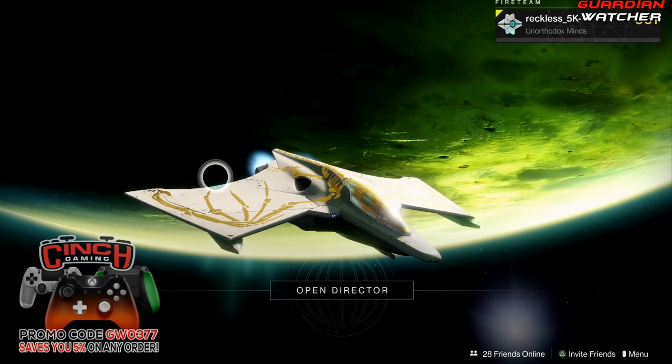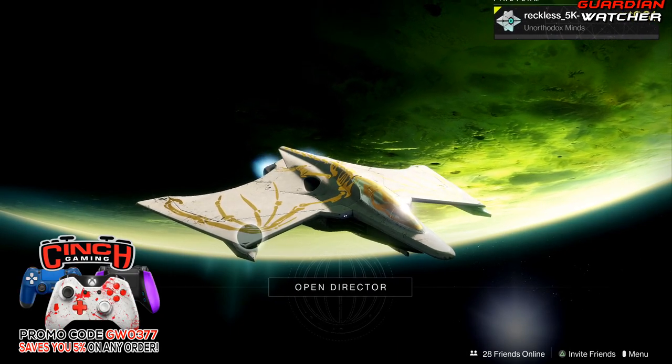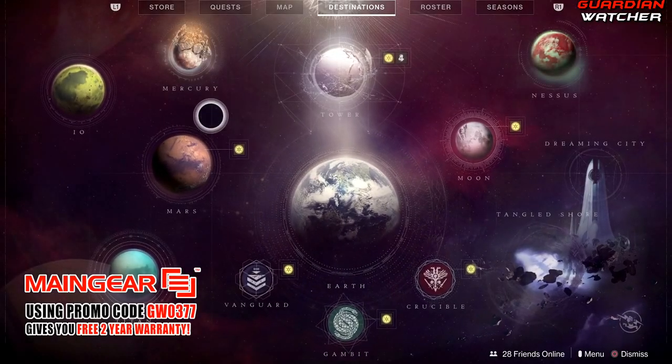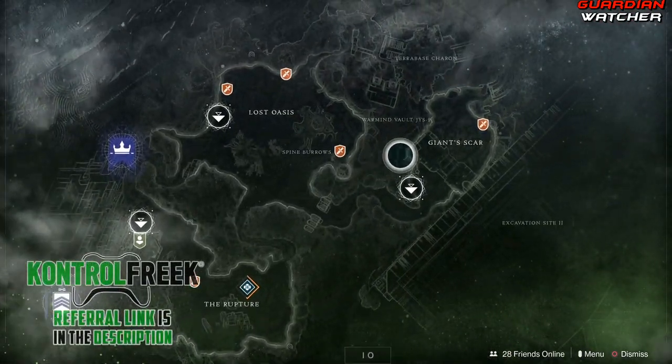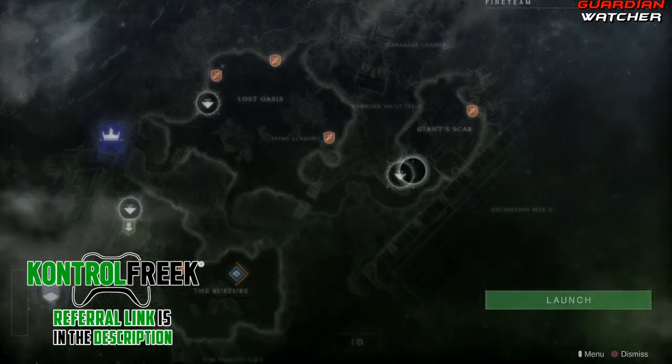What's up guys, Reckless here, welcome to Guardian Watcher. It is week 114 of Xur, and Xur is located on IO by the wonderful giant scar in this cave over here somewhere, so let's go find out what he has this week.